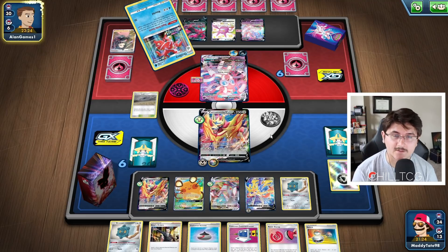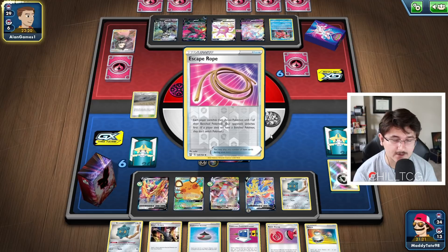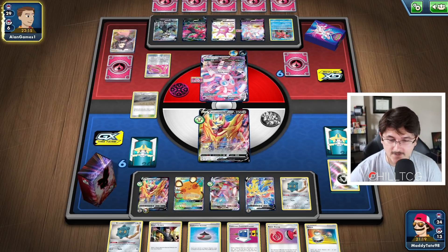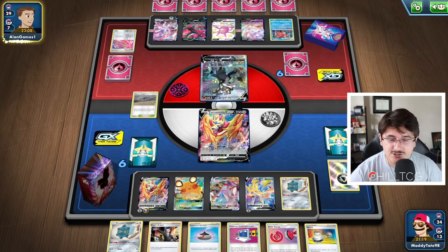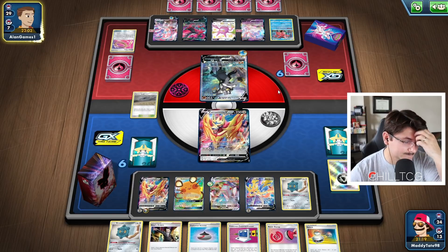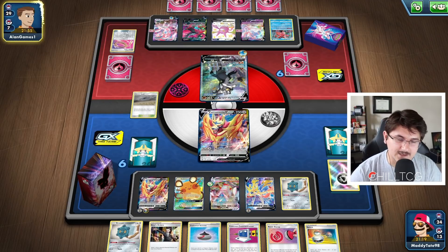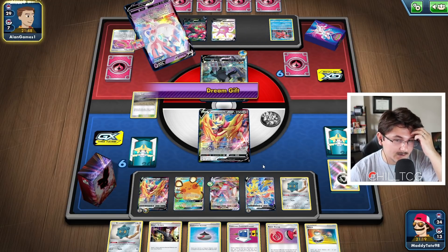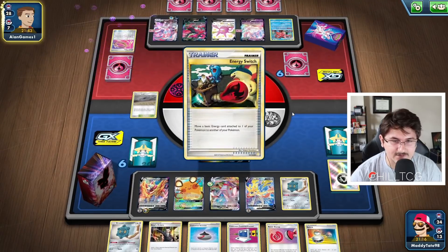If he KOs the Zacian this turn, that could be trouble — that gets rid of one of our energies. But that Duraludon VMAX could be an extremely good option. He's going to Escape Rope us, and I'm fine going into the other Zamazenta V — probably our best defensive option at the moment. Now Duraludon VMAX is good, but he has the capability of getting multiple energies. This Urshifu is not going to be able to attack Duraludon VMAX, because it needs the special energies. But the Sylveon and the Moltres can definitely do damage to Duraludon. We're going to KO the Sylveon VMAX with Zacian this turn — definitely a smart play.